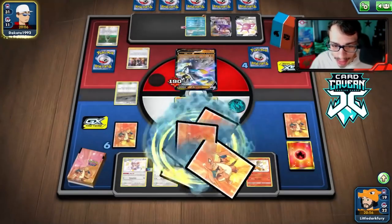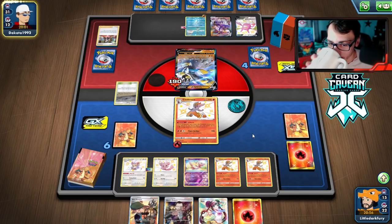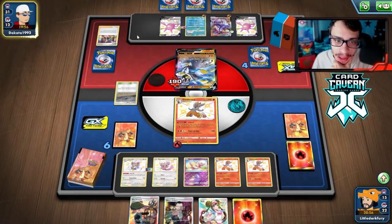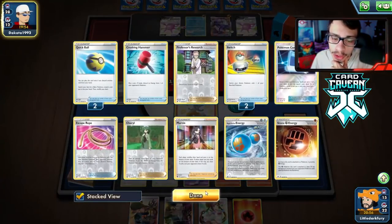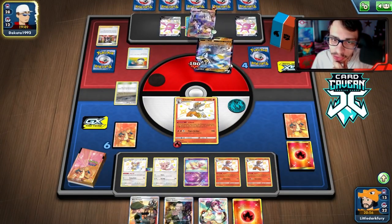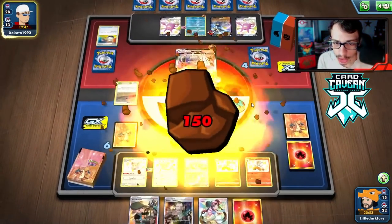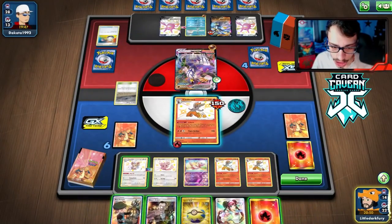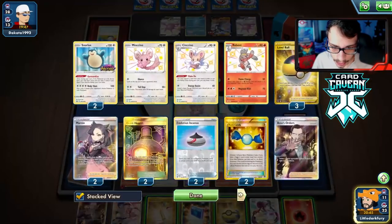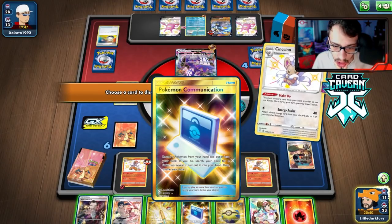They do have Crobat. An Escape Rope is the only thing that scares me a little — but nope, we just see Switch and Gale Thrust. We'll Bird Keeper into Cinccino. No Recycle Energy yet, so we'll Make Do away the Cram-o-matic. We still have Bruno as a fallback. They can play Mew to finish off my Cinderace at any point, but I kind of like just feeding them the fresh Cinderace here since they can never one-shot it.